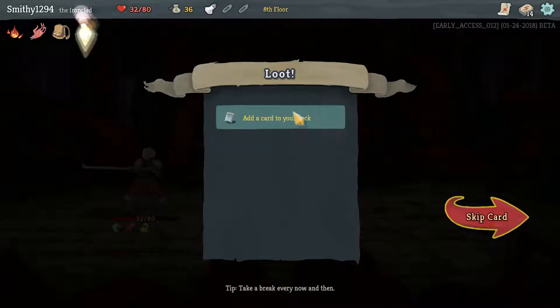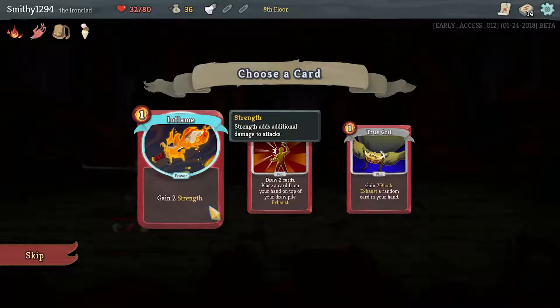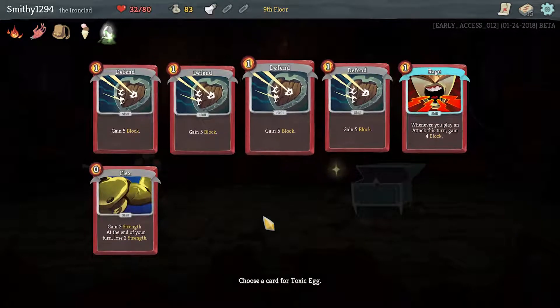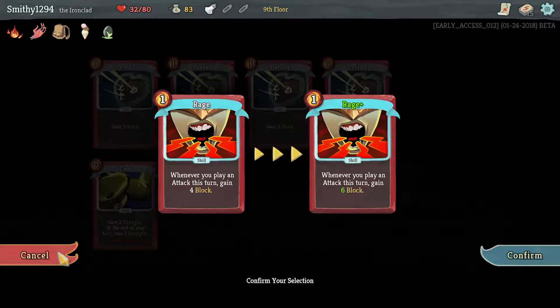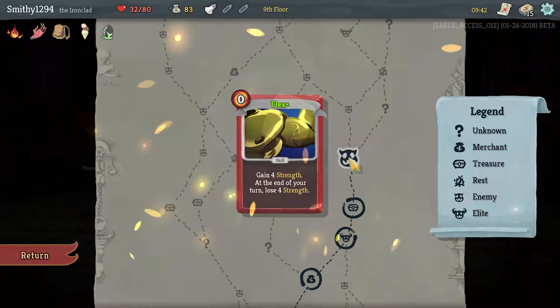Ice Cream means energy is conserved between turns — quite good. Let's take Inflame because I don't like the exhaust on True Grit, even though we're sort of going through a block deck. Toxic Egg: upon pickup, choose and upgrade a skill. We'll go for Flex — Flex is really strong.